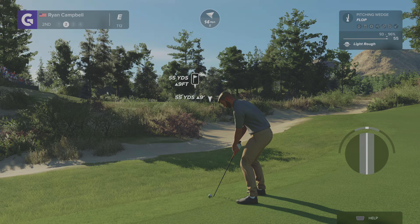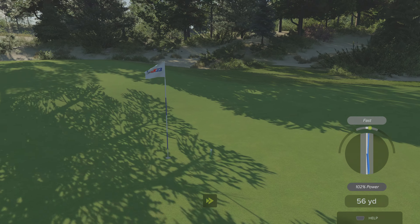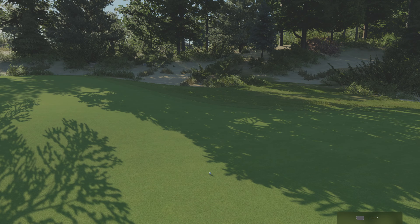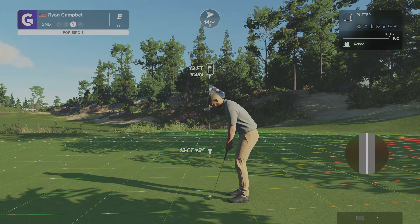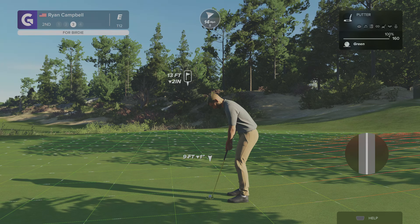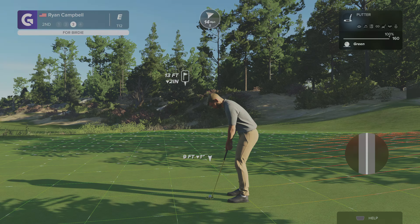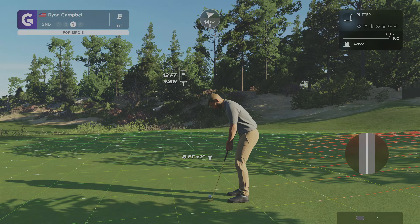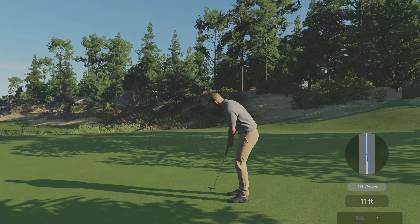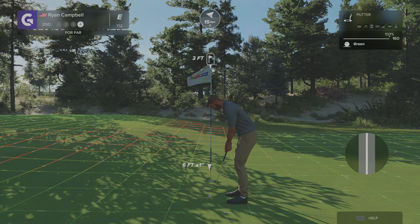I don't think the wind is going to catch too much with the flop, but we'll see. We didn't get any of the spin I added — slightly downhill, it's going to break like crazy. Going to aim wide and hit it soft, give us an easy par putt. We'll just take our medicine — we're aiming for low scores, not playing risky here. We went for it but didn't quite get it — let's take the par. Even par through two, that's okay.